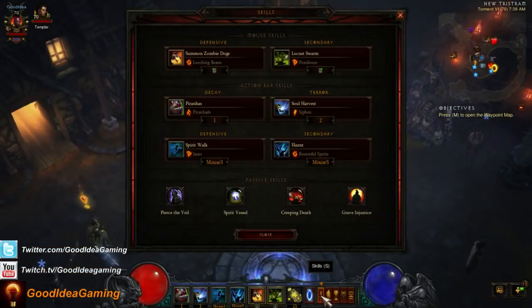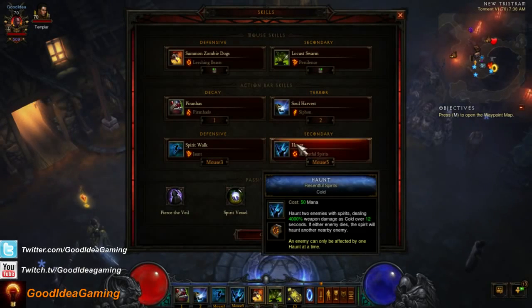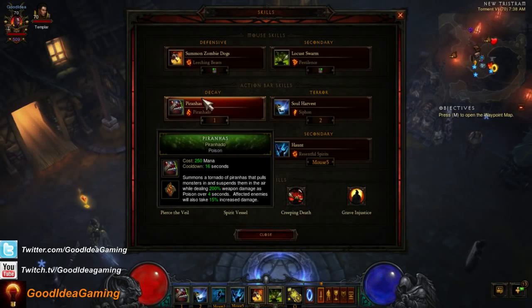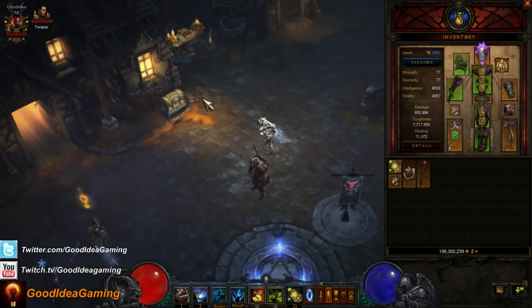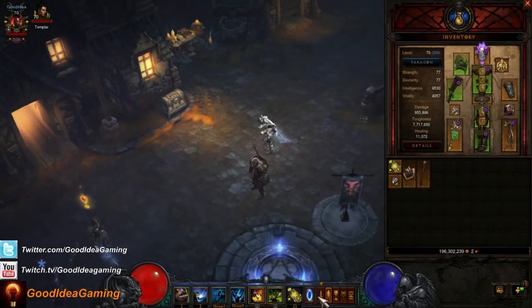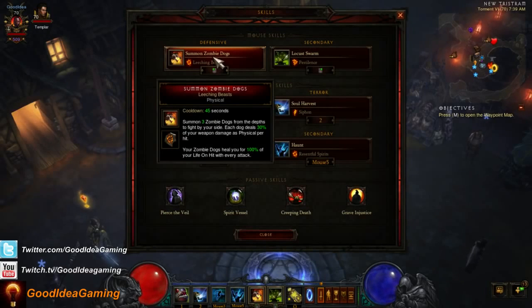In terms of skills, it's really important to know what you want. Haunt is key — I use Resentful Spirits, which I think is the best rune for this spec. Soul Harvest is a must-have; I use Siphon for the extra life. Piranhas is really good as well — the reason I use it is because of the 15% extra damage from the knockback, plus the Strong Arm Bracers give an extra 22% damage for five seconds after a knockback, so it's effectively about 35% extra damage.